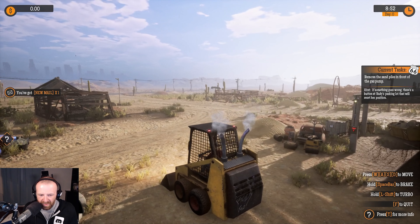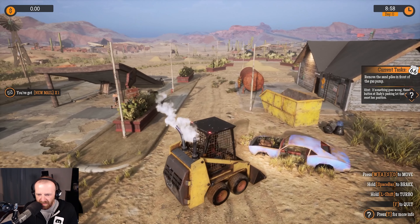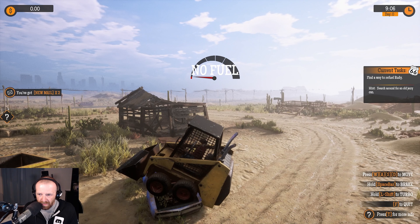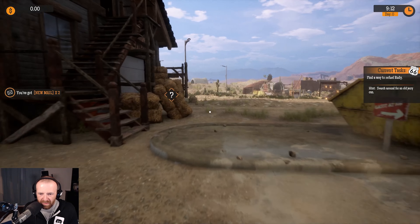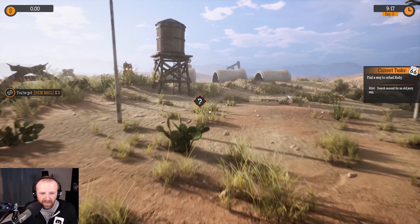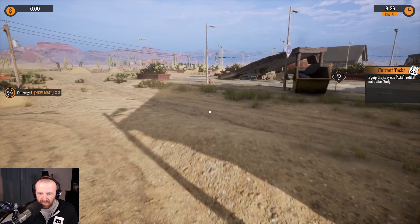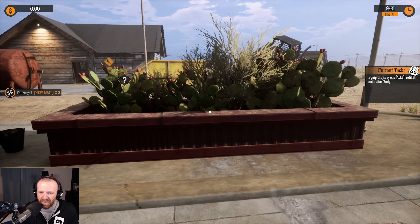The machine's about to break. Hey, we got new mail. No fuel — find a way to refuel. Okay, now we've got two new mails. Oh, there's a jerry can! An empty jerry can — refill it and refuel.